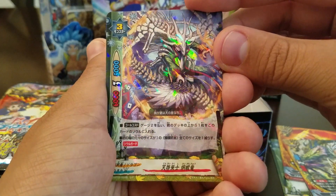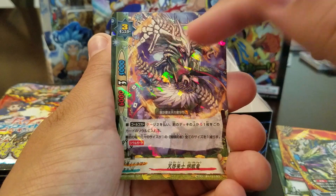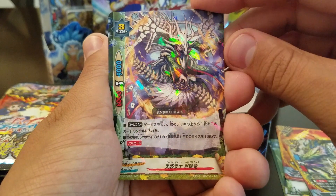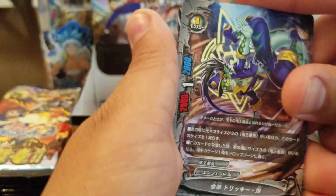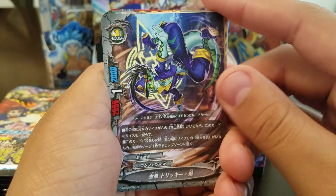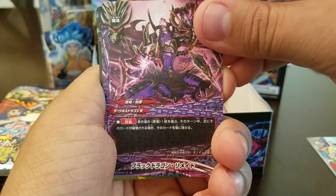We have this guy. Pay two gauge. Put the top card of your deck into the soul. If you have a size one of these evil things, all your sizes are reduced by one. And he has soul guard. We did not see this one: choose a Black Dragon on your field — the next time it would be destroyed, it's not.